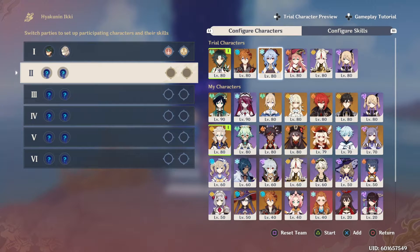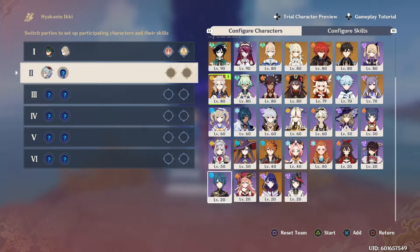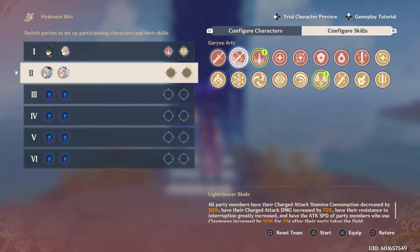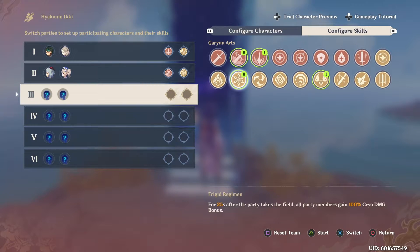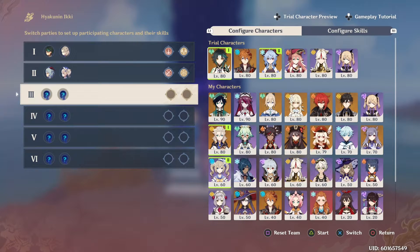You can create teams based on how you want the skills to best interact with your DPS — you don't really need healers in this. For instance, I'm picking Ganyu and I'm looking for a Hydro character to pair with her so we can get Blizzard Strayer as strong as possible. I ended up going with Barbara, then we select a charge attack increase by 75% as well as a Cryo damage bonus. You just take your theory of how you want to use these arts and pair them with characters you want to deal the most damage with.